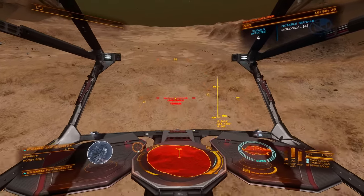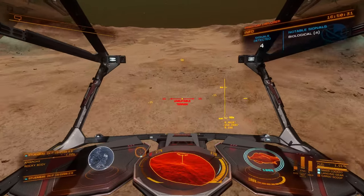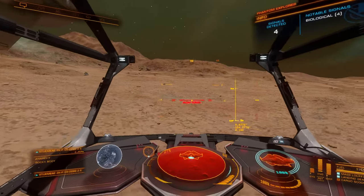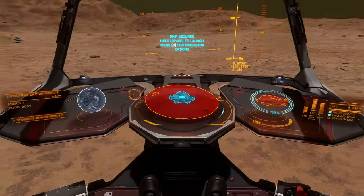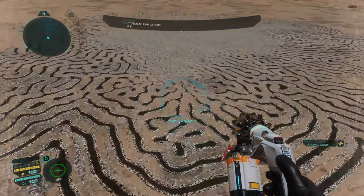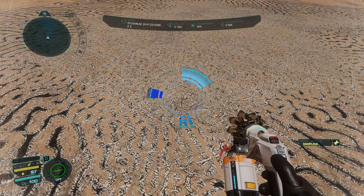I've got to find that sweet spot of being high enough to see far enough but not so high that it doesn't render the things I need. I barely noticed this one here. So let's grab this and then we'll head up into the mountains and see if we can find ourselves some Fungoida. Ideally they'll be easier to spot with night vision because there won't be a lot of loose rocks and debris. The only way to find out is to go look.